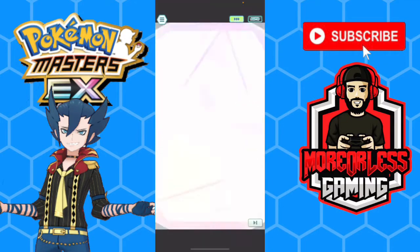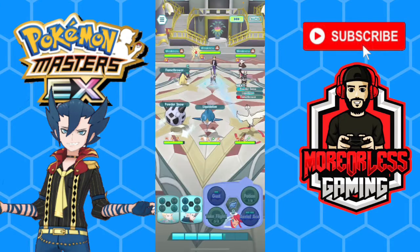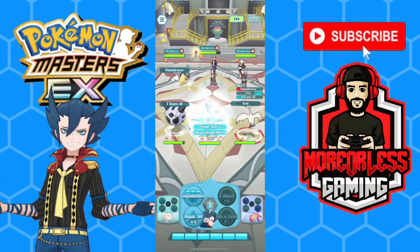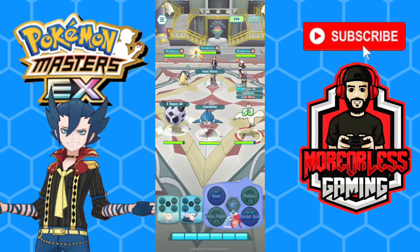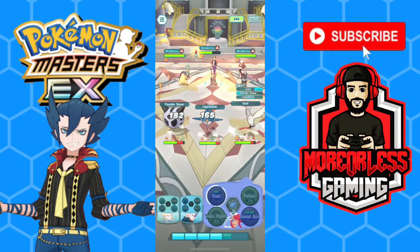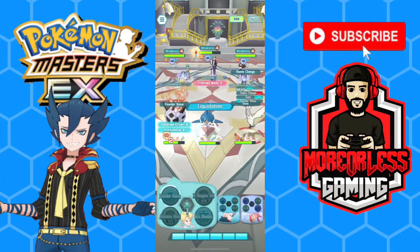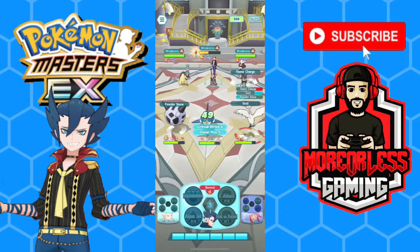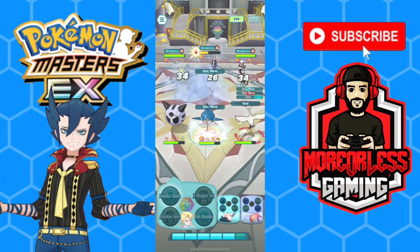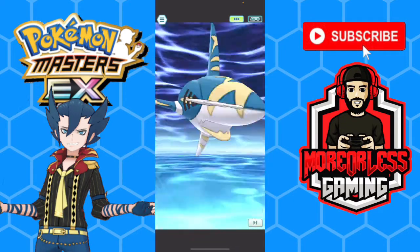Second sync nuke — oh nice! We still got regen so we're good, we're gonna hit the regen again because I think it wore off on Glalie. Still gusting, liquidation, powder snow. The good thing about Sharpedo too — even if you don't get the MP refresh on take flight, you can still raise your speed or have a chance to raise your speed with fast track two. Along with critical strike two, he also has power flux five, so the more move gauges you have filled up, the harder your moves are going to hit.